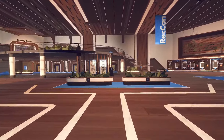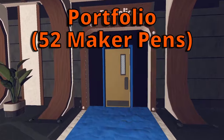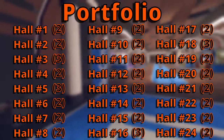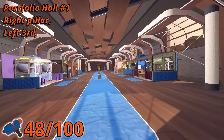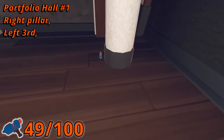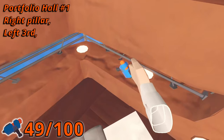And now for the longest one yet — portfolios. There are a total of 52 Maker Pins in Portfolio's 24 rooms. Most have just two pins, but a few have three. In room number one, turn to the right when walking in and the first pin is next to a pillar. The second Maker Pin is in the third booth on the left side of the booth itself.